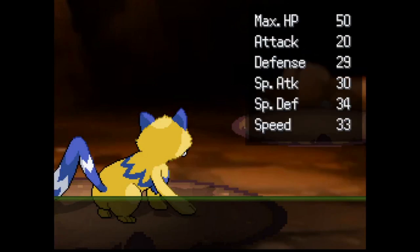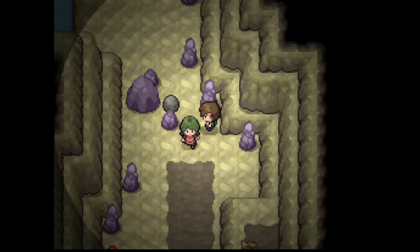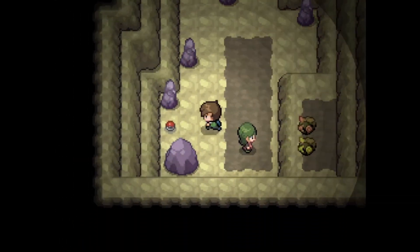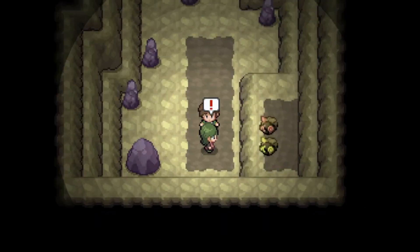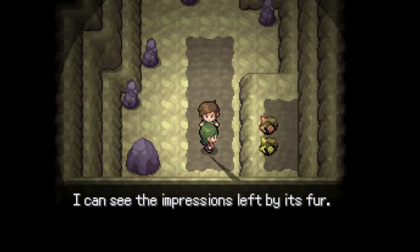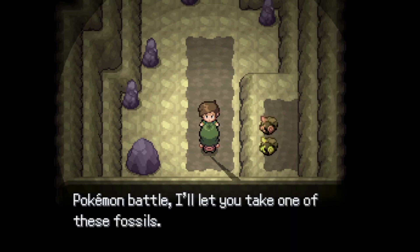Doug up to level 16. And here is the uppity trainer trope. This fossil maniac doesn't immediately force you into a battle. The Razor Fang, if you ever want to evolve your Gligar into a Glyscor. In the event that you weren't somehow already aware, archaeologists are a rowdy crowd — always picking fights with passersby about the fossils. True wild cards. All of them.